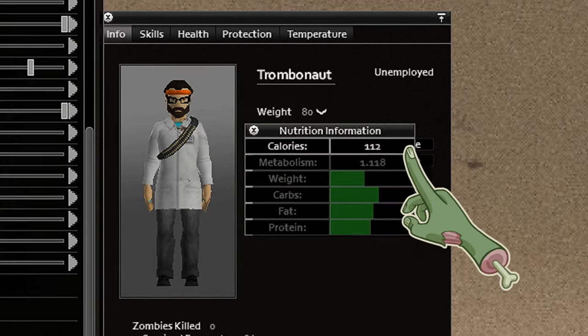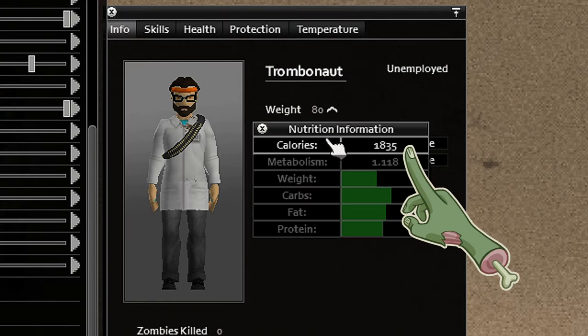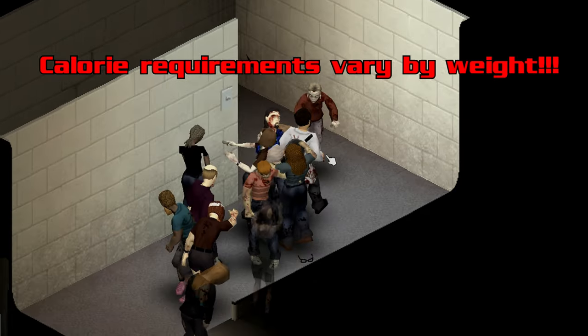Here's where we start. If your calorie bank dips below zero, you will lose weight, and if it goes above 1,600, you will gain weight. Easy, right? Wrong. This is Project Zomboid, and nothing is easy.